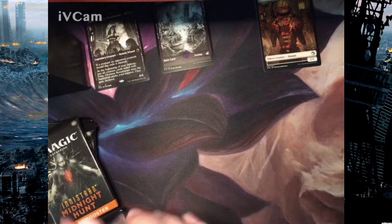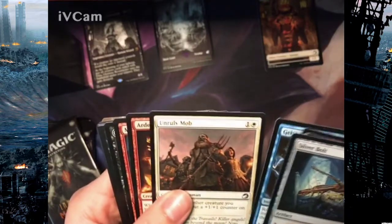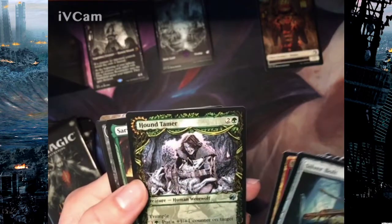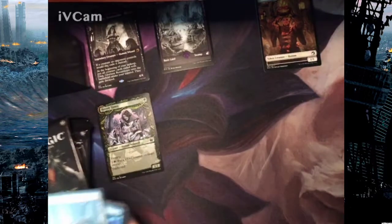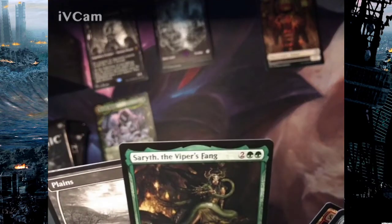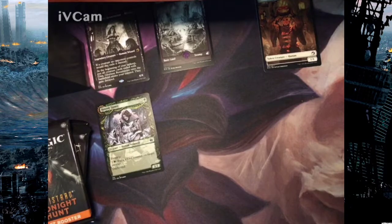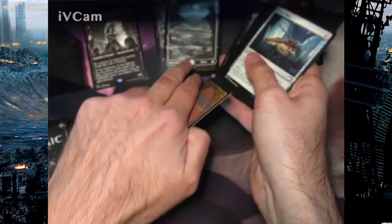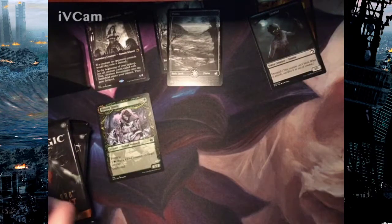Silver Bolt — nice. Unruly Mob — not bad. Oh, sacred fire! Special art Hound Tamer — that's cool, it's uncommon but really pretty looking. The rare is Sarith the Viper's Fang, which I haven't really seen anybody use, but it's still cool. Also got a special art planeswalker card and a Decayed Zombie token.